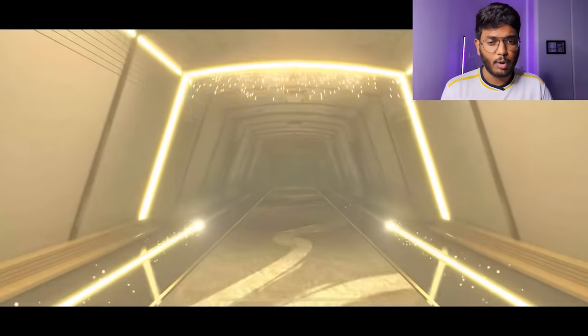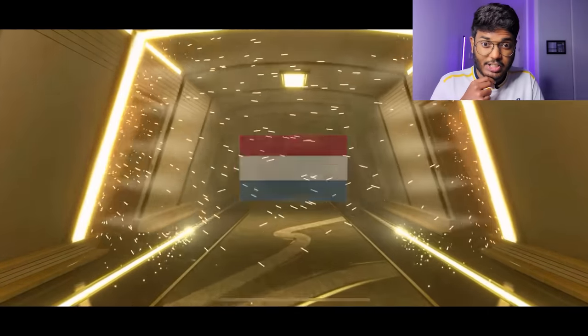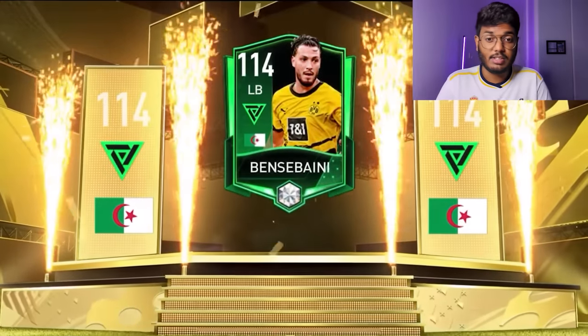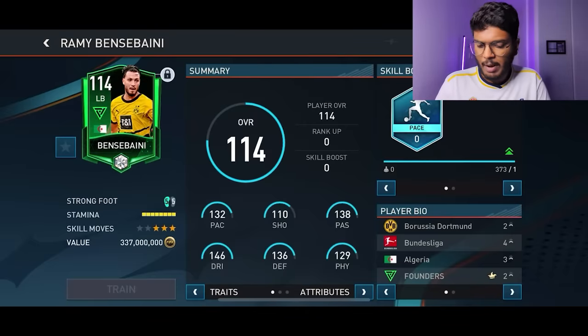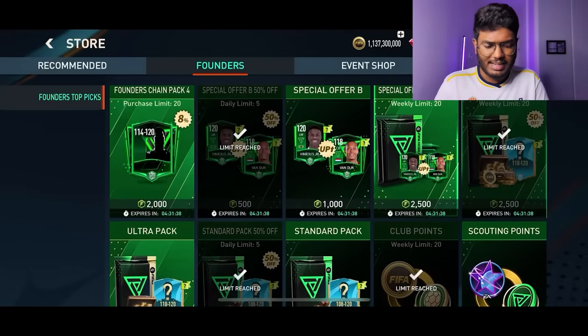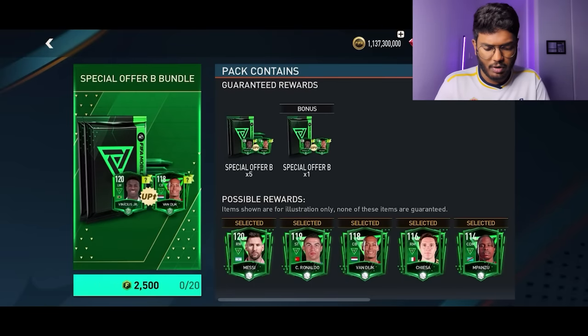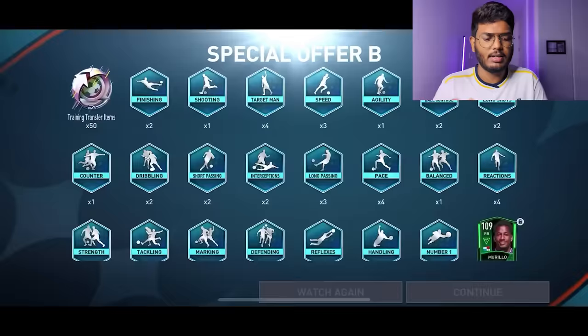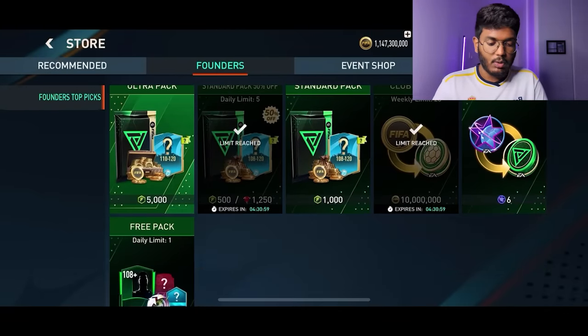Four more packs — walkout Turkey center back, then walkout Germany center back — another 113, but we want 116s and 117s. Second to last pack — walkout — Netherlands — Lang! No way! Final Ultra Pack 20: walkout — Algeria left back — Ben Sabini. 114 rated card — not the fastest for a left back but he's going into our team. We've got 3,000 FIFA points left, so let's open this bundle. Fifth pack: walkout Ghana center back — Okman, not the best. All FIFA points are now used.